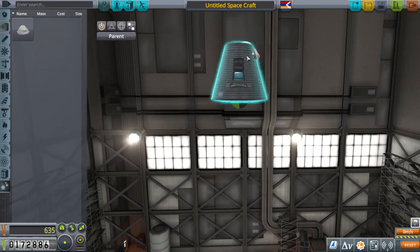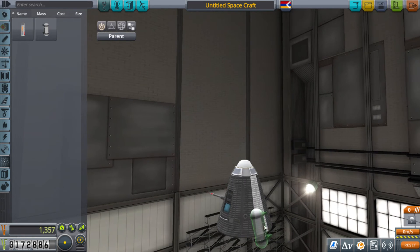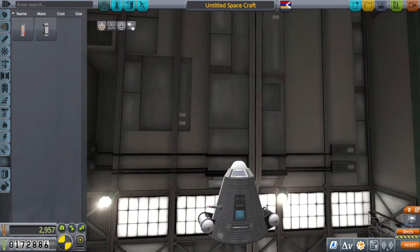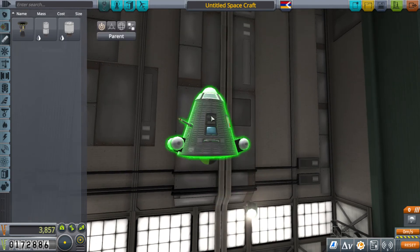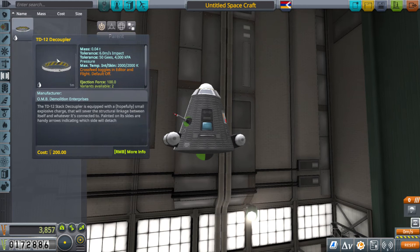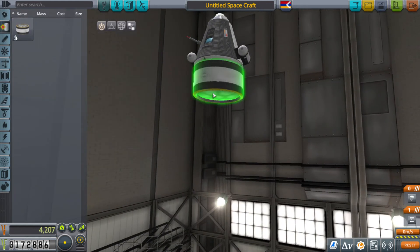The all-important parachute. The Communitron. Let's see if there's any science — we neglected to add these. We just needed to add a thermometer, and the good thing is now there are decouplers so we can just do that.